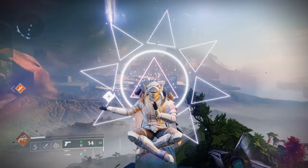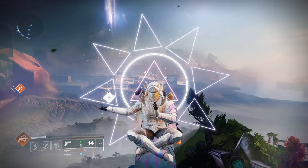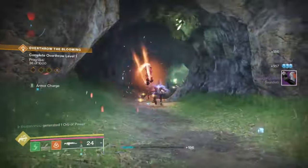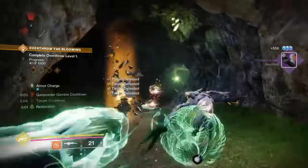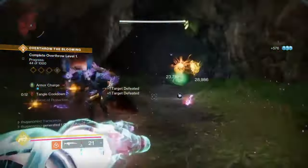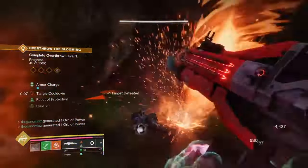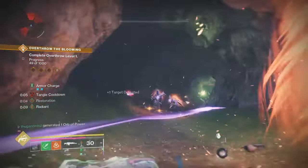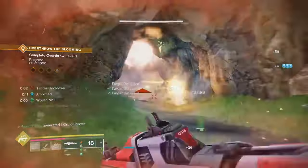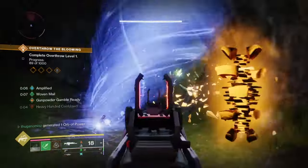Hey guys, I'm going to show you an end-game build for a Hunter prismatic build, and it is a lot of fun — you can tank anything with this build. You're going to be throwing a lot of Gunpowder Gamble; your grapple will give you Woven Mail and cause ignitions. You're going to be Transcendent all the time, your Threaded Spike will also cause ignitions because of our cloak, and will make everything explode around you. We're going to be using Red Death to give us some healing.